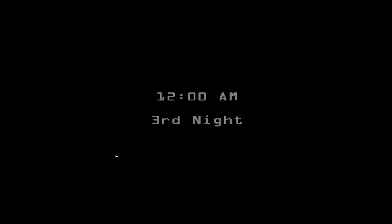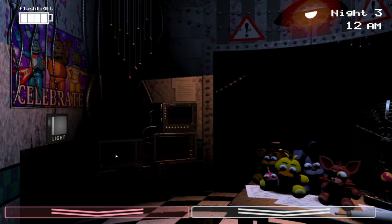Night 3 is going to be the first night that's really going to test your reflexes, because it's when the rest of the Withered animatronics, besides Foxy, activate — the office animatronics, as I like to call them. Aside from Toy Freddy, he's the only one you had to deal with before, and conveniently he's also deactivated on this night. A lot of people don't notice, but Toy Freddy's AI level is actually set to zero for the entire duration of Night 3.